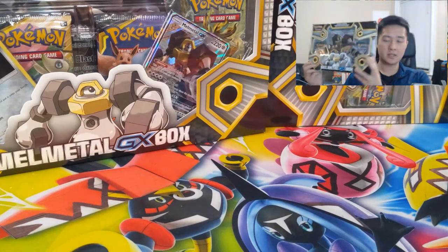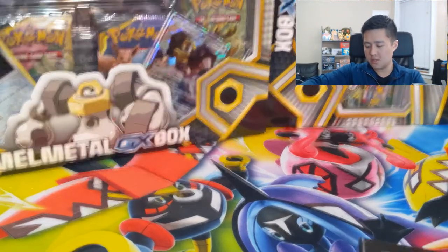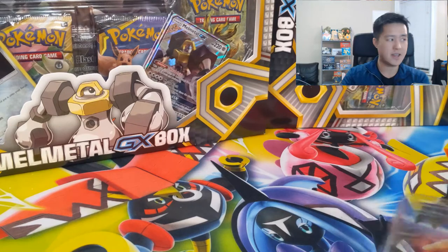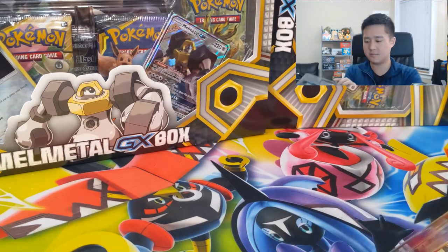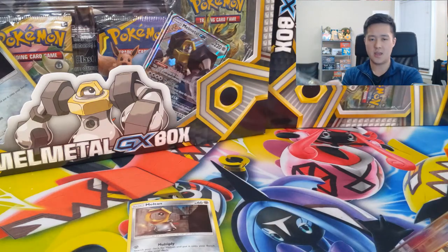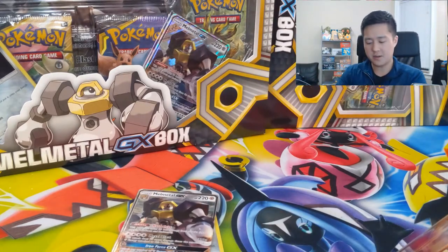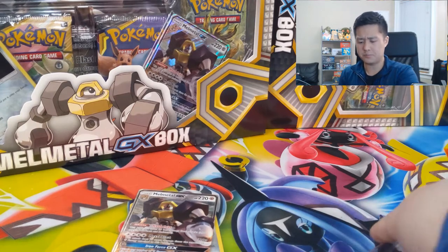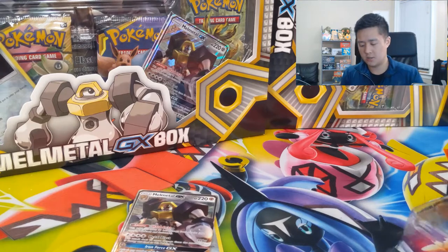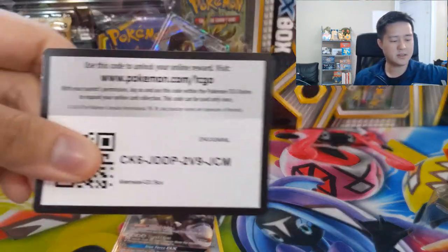Alright, let's get into this Melmetal GX box. In these we have two Team Up packs, a Forbidden Light pack, and an XY era pack — never too crazy about seeing those. We also have the two promos: the Meltan and the Melmetal itself, which honestly I find kind of underwhelming. We also have the jumbo card and a code card for those that play the online card game.